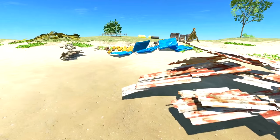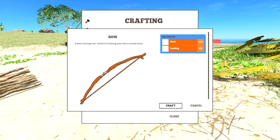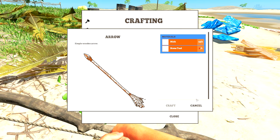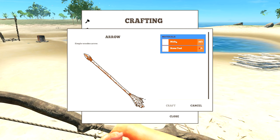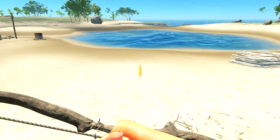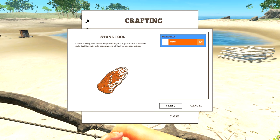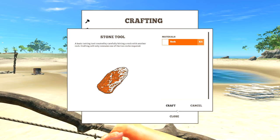Let's head over here and craft the bow. Nailed it — we made a bow. Pretty much a hunterologist now. Now let's look at the arrow — I think we need stone tools. Let's craft a few: stone tool, craft, bam. I wish you could craft more than one at a time. I also feel like you should get more than one stone tool from one rock, but that's just me.